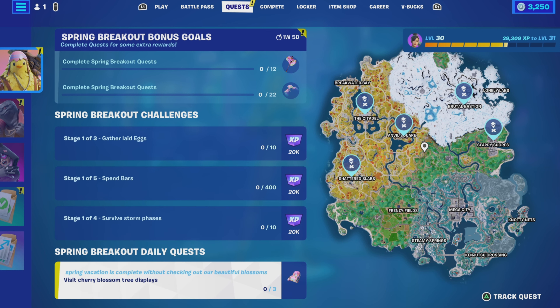The daily quest, which will get you the backpack, is to visit cherry blossom tree displays — three in total. There are five locations and you can see them marked on the map, so this one should be relatively simple and straightforward. I may post a video showing what the trees look like and how to trigger those quests as well.